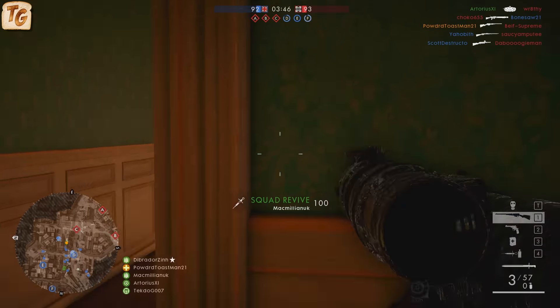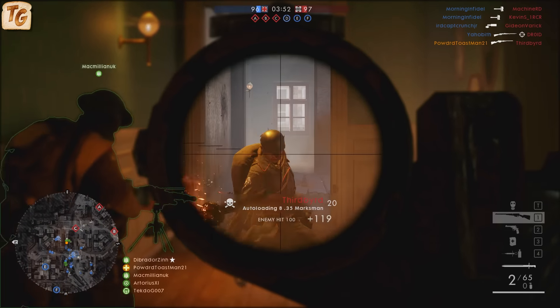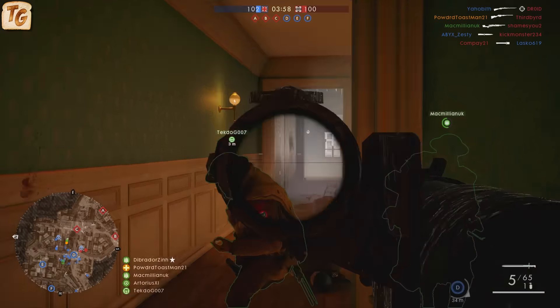The defining differences between the two variants comes into play with the spread. The Factory variant has greater spread decrease, meaning that the weapon returns to its lowest spread quicker between each shot, where the Marksman variant has less spread increase with each subsequent shot, and has better ADS spread while standing still.